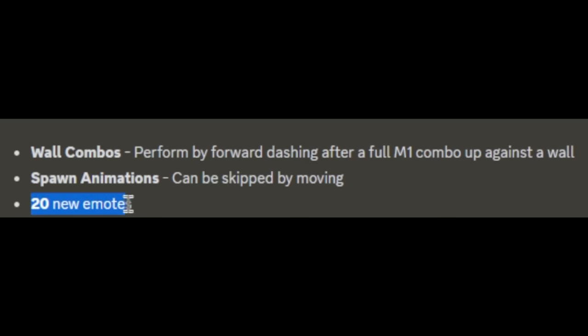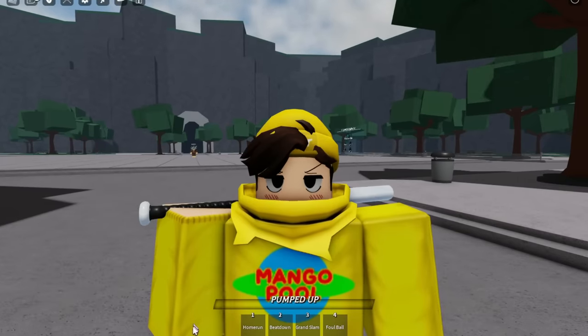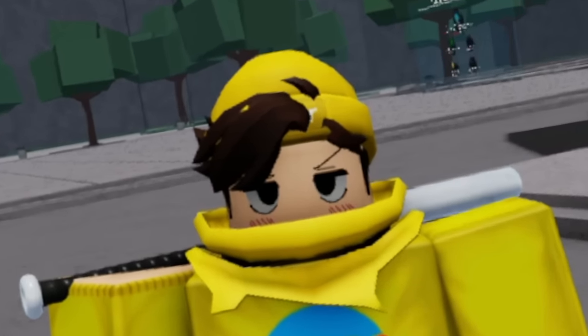There are 20 new emotes — I'm going to have so much fun showing off all of these. There are nine new cosmetics: the Guild Cape, new White Cape, Ward Cape, Tattered Cape, Torn Cape, Conqueror Cape, Jagged Cape, Royal Cape, and Dark Aura. You can get the Guild Cape by joining the Yielding Arts group, and it says right here 'YouTubers please talk about this.'